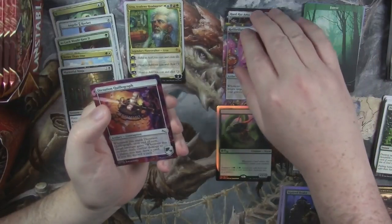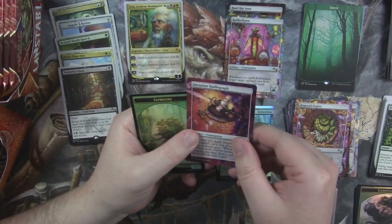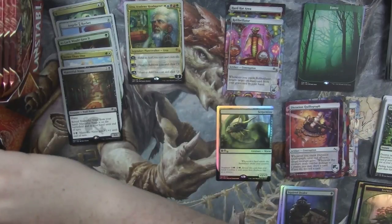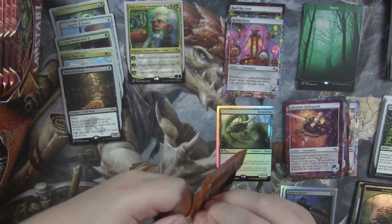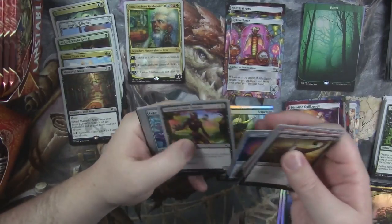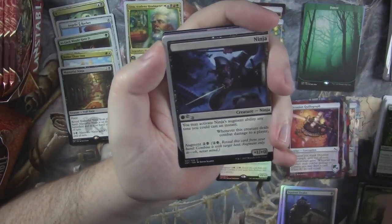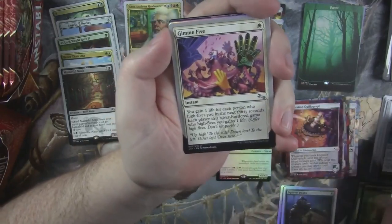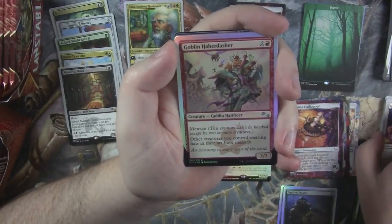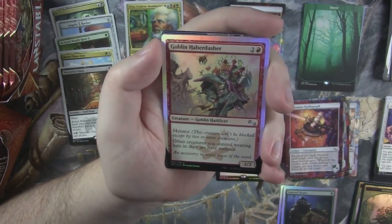And then we get another rare contraption — Refibrillator. And a regular Dictation Quillograph. And another black border token, which is a Saproling. So we hit a foil rare, two mythics technically — a mythic contraption and Urza. We are on point. We've hit three foils already, which is pretty crazy. Lobelobber. Ninja. Gimme Five. This is the one that gives you life. We got another foil — a foil uncommon, Goblin Haberdasher.